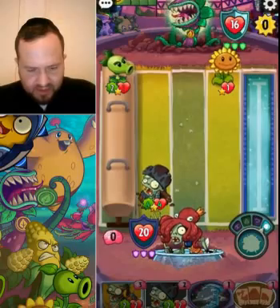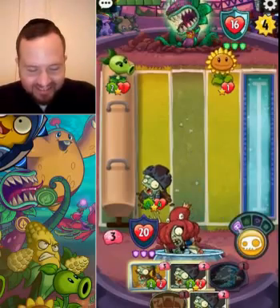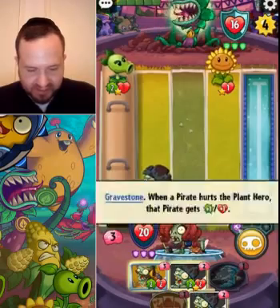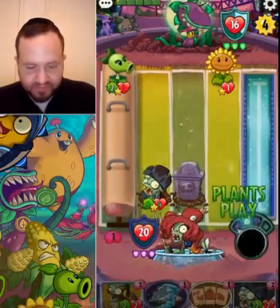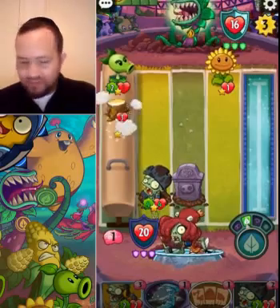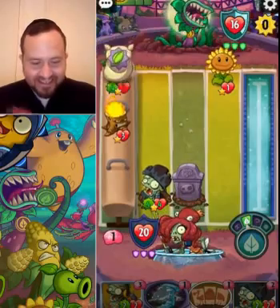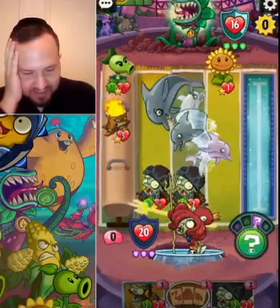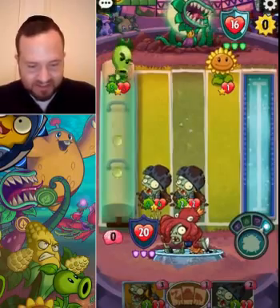We should definitely do something about that repeater. Should we take care of it or just go all out with the swashbuckles? I think the swashbuckles are actually better — that repeater could end up doing a lot of damage, but who cares. Swashbuckle madness! Oh yes — wow, that's a lot of damage. Is he gonna finish us off in one turn here? Come on, bounce it — not the sunflower.